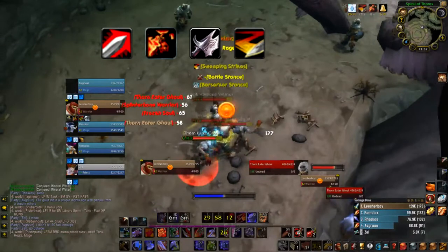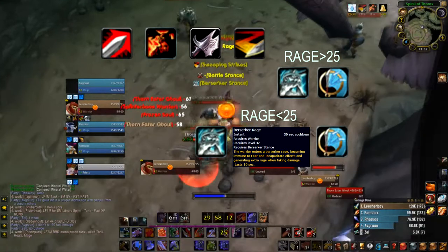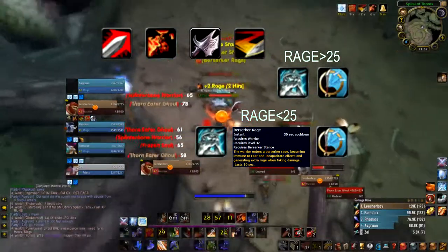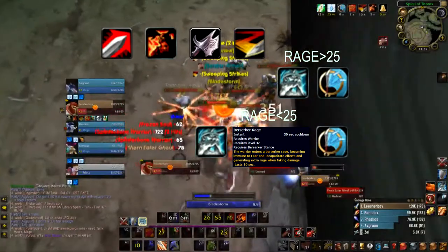Then you have two options. If you have 25 rage still at this point — maybe from a melee white crit — you can go Berserker Stance into Whirlwind right away. If you don't have 25 rage, go Berserker Stance into Berserker Rage, which will give you a little extra rage from damage taken, and then Whirlwind when you have 25 rage.